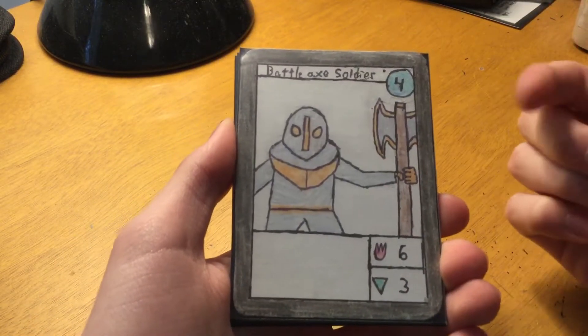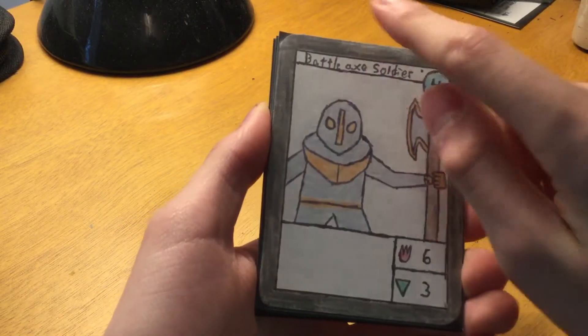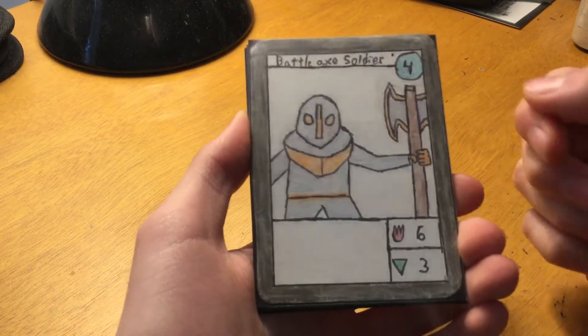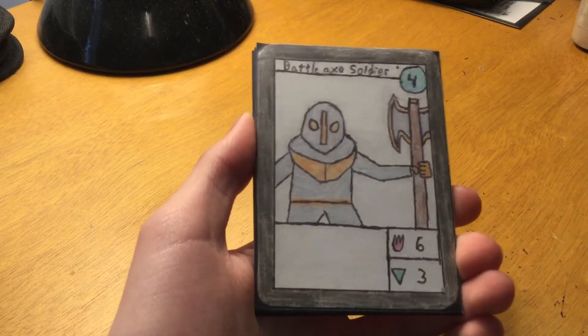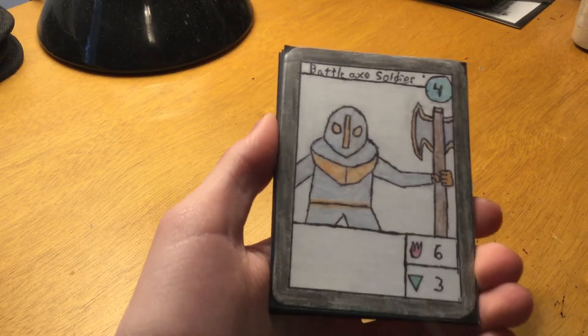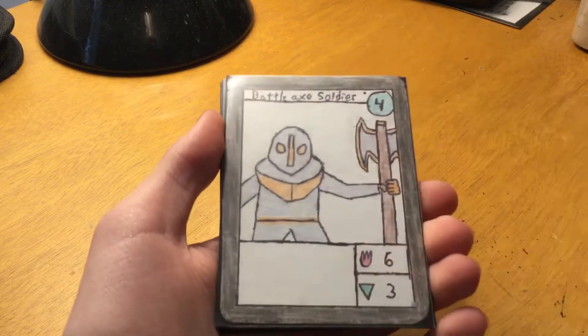So I've got Battleaxe Soldier. He's a common — the dot and the border is black. He costs four, has six attack and three health. He does not have an ability. I'm going to make some cards not have abilities so it kind of changes things up and makes most of them different.